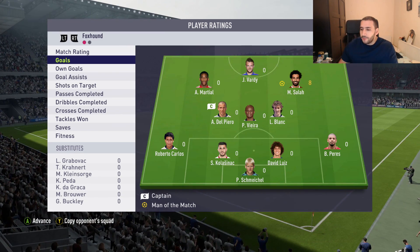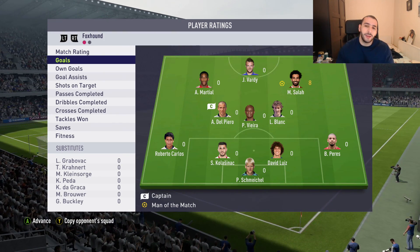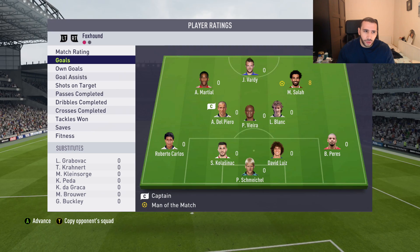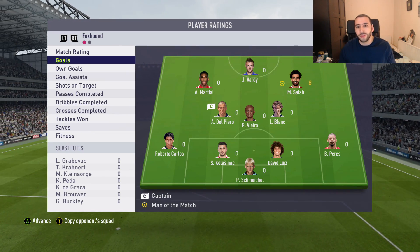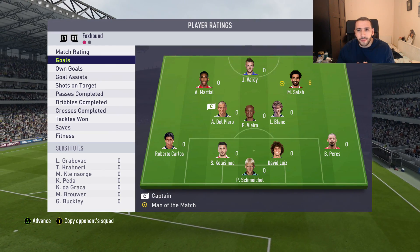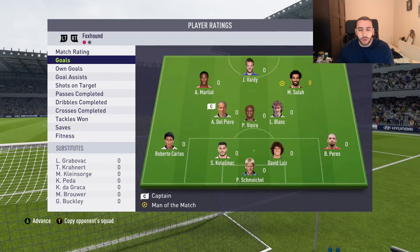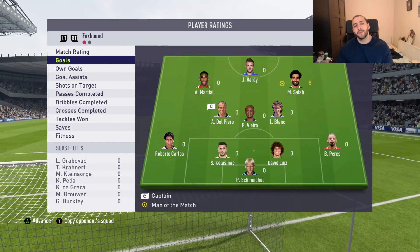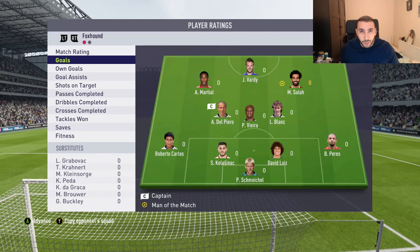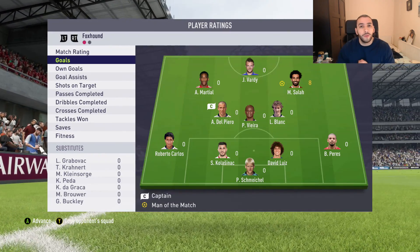The two-star weak foot will always limit you if you don't know how to cut in and finesse. That's the most effective way to score with him — pretty much every finesse shot on target is a goal. Sometimes he's not even facing the direction of goal and still finesses it in. Attack positioning is amazing, and he's one of the fastest players this year. Not faster than Maradona, but very fast. Everything about his dribbling and strength feels amazing — huge difference from the 93 to the 98.